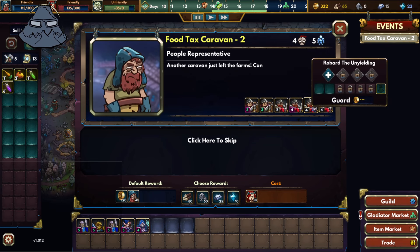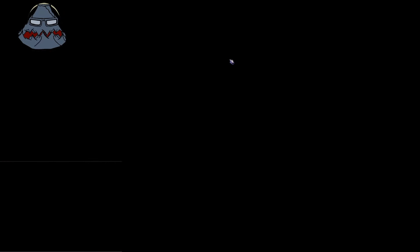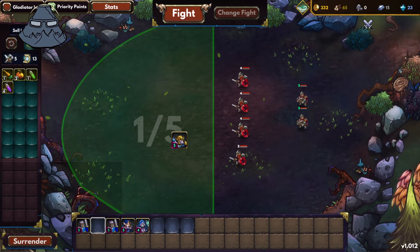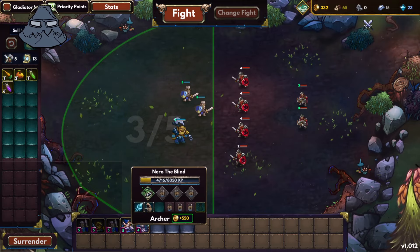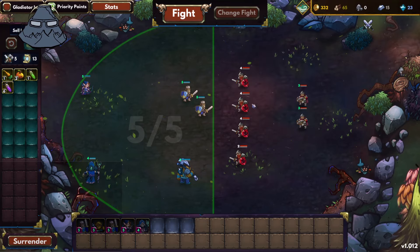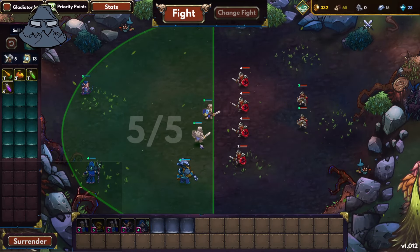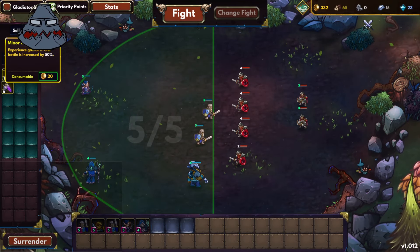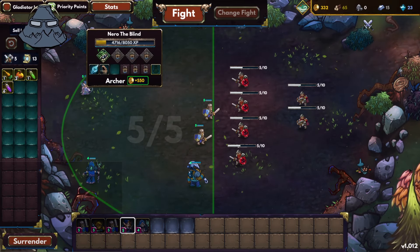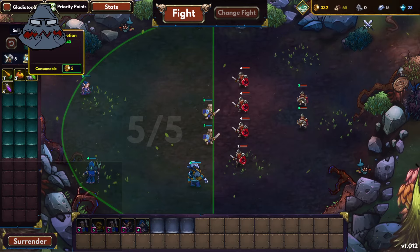Another caravan just left the farms — can we count on your help again? Sure, we'll help you guys eat. It's a lot of people though. We don't have any healers, so this is going to be interesting. Let's take care of things — he's going to level up. Breeze health by 240.